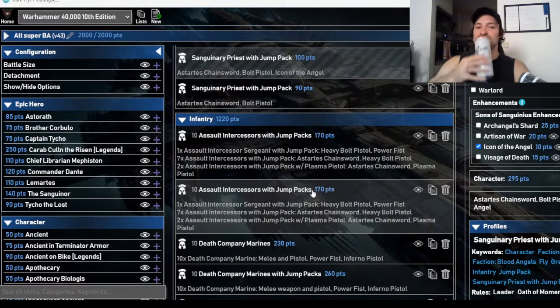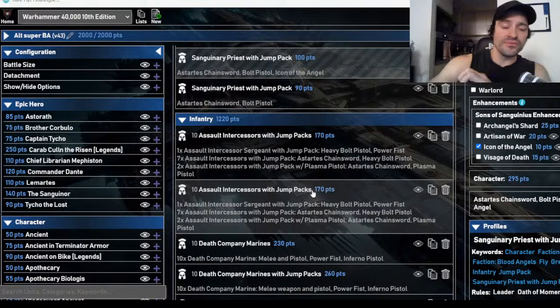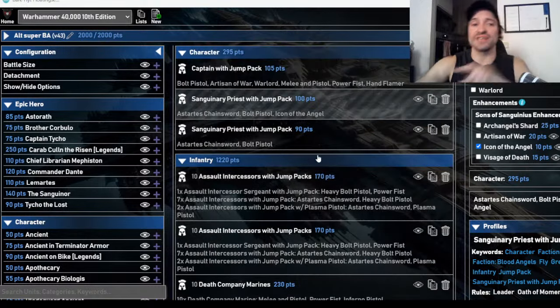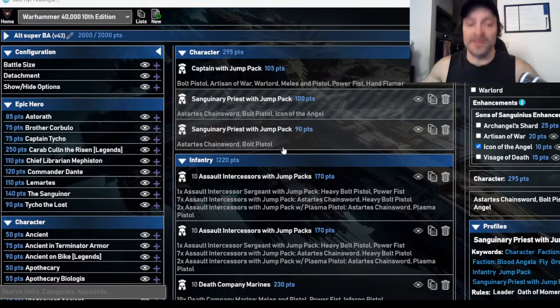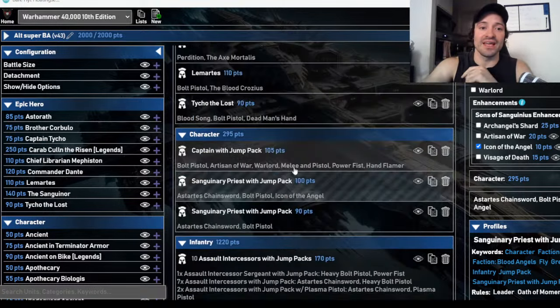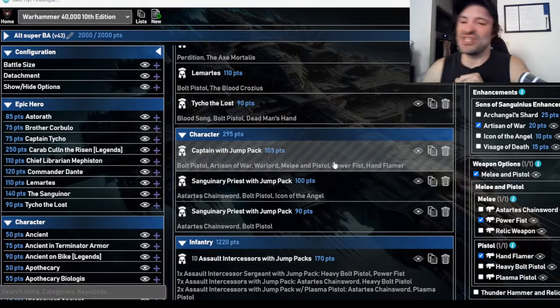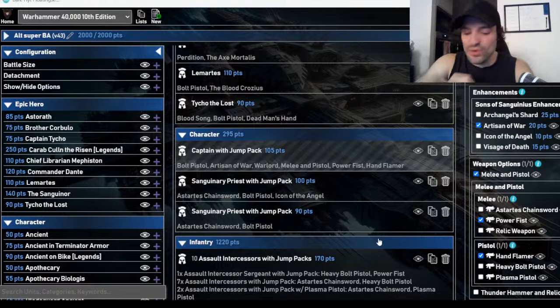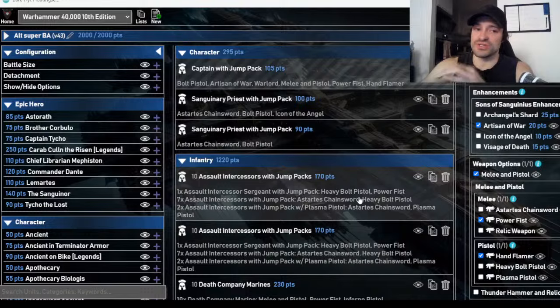That unit will chew through anything in the game — you want to put Mazrog in front of that, or a Slaaneshi Greater Daemon, they're going right through. The second unit is also 10 Assault Intercessors with Jump Packs, also with a Sanguinary Priest giving plus one AP and Feel No Pain, and they run with a Jump Pack Captain who lets me use the same CP stratagem again. This squad hits at Strength 7 instead of 6, and the Jump Captain has a Strength 11 AP4 Power Fist. Don't forget all the mortals these Assault Intercessors generate.